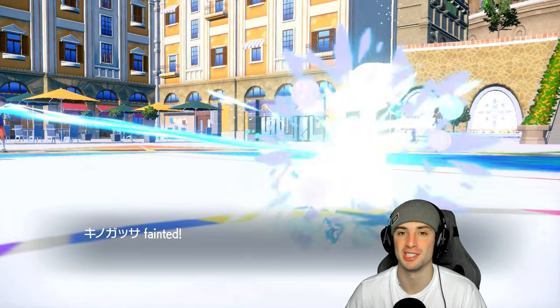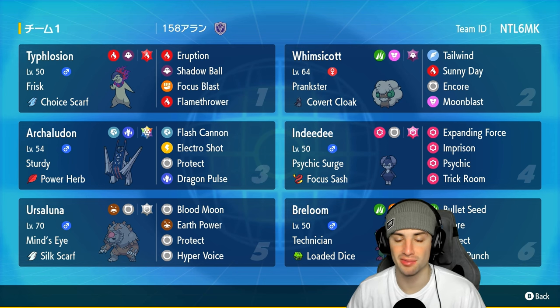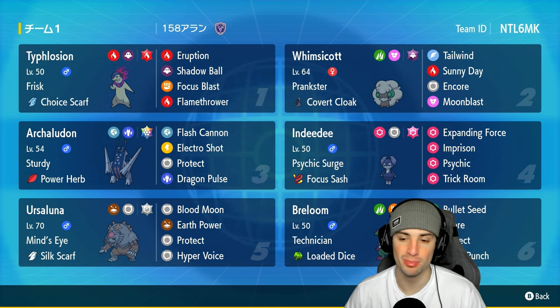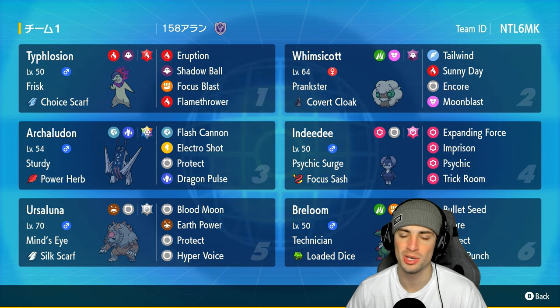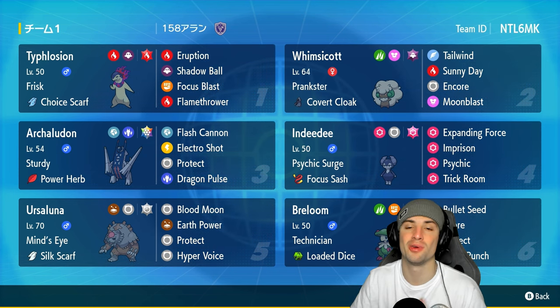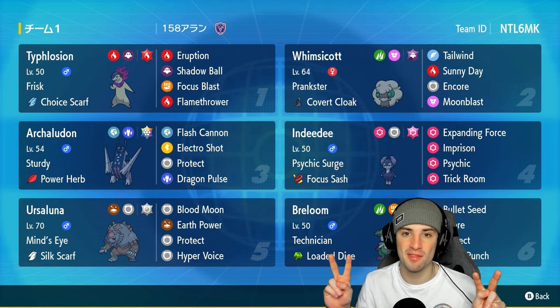Big time plays from them swapping in Galarian Weezing and not allowing me to get off Tailwind. If I did get off Tailwind, we would have outspeed and probably won. We end up going 2-1 for today's video. There you go ladies and gentlemen - showcasing Breloom in ranked Regulation H. It did pretty good: match one we didn't use it, match two it dominated with Spore and big Bullet Seed damage, match three it took out Garchomp and Mock Punched Typhlosion. Still a 2-1 winning record, I'll accept that. If you enjoyed the content, smash that like button, click subscribe so you know when my videos go live. You guys rock - spend a positive day and I'll catch you on the next one, peace out!